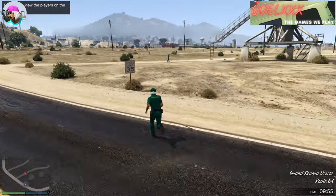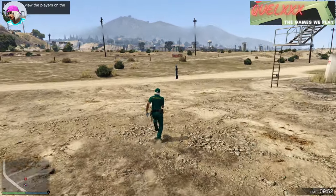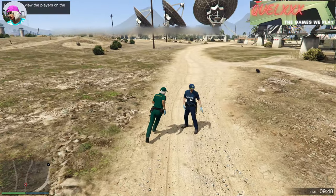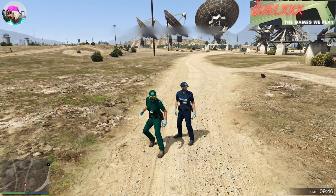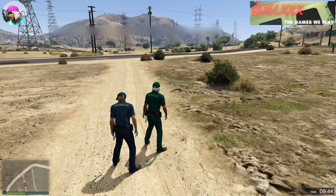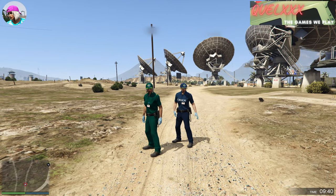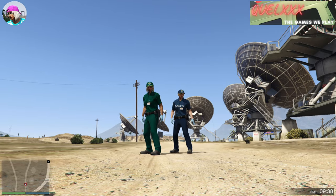So as a host, I actually have the green paramedic uniform. I'm just running over to my friend who will have the blue paramedic uniform. There are no differences between these two with the exception of the color — one is green and one is blue. So if you actually want both colors, get your friend to host the next job.